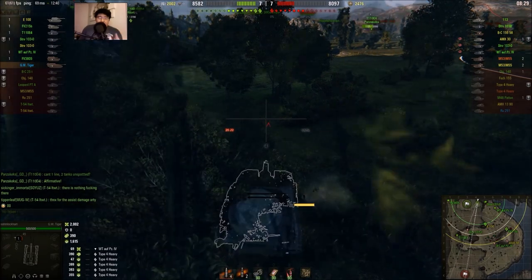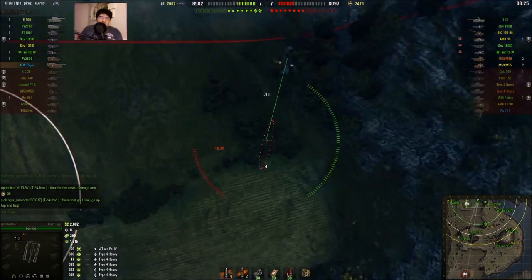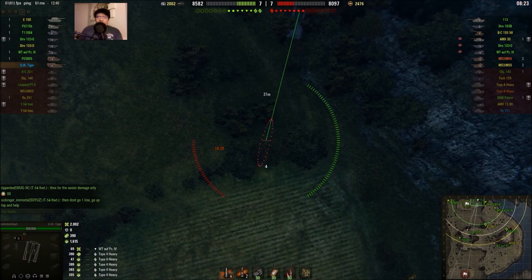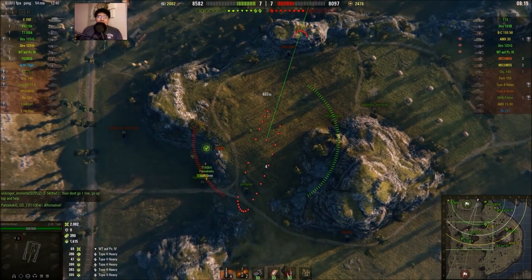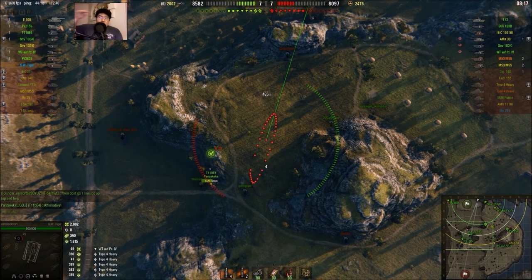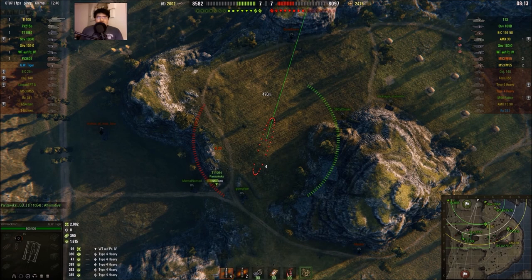It's a little bit better in 9.19.1 because they're going to buff the XP earned as well as credits earned from stun assist damage. So it's a little bit better for getting to the top XP on your team's chart, but you still have to do 3500 damage in assists.